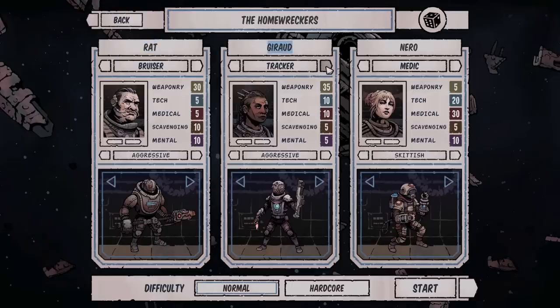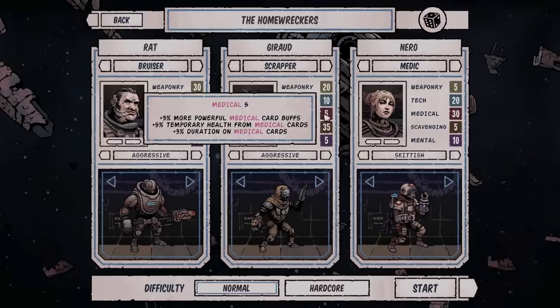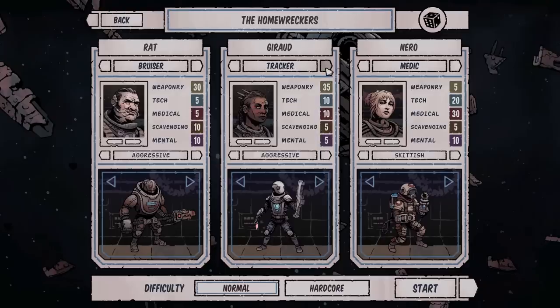We've got a Tracker over here with Weaponry. We've also got a Technician — they're kind of a hardcore specialist at everything. Let's do that, we'll have a Technician. Oh, you can change what they look like too — there's different skins now. That didn't exist the last time I played the game. Nice, you can actually put them in different stuff.